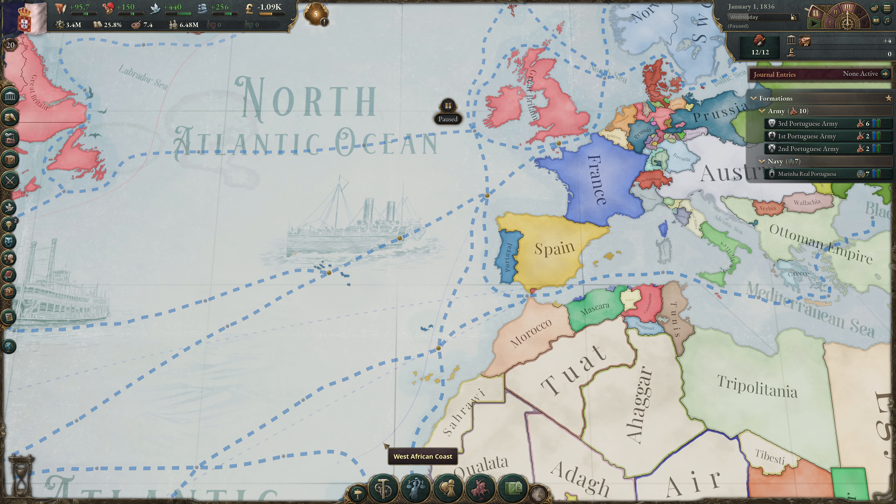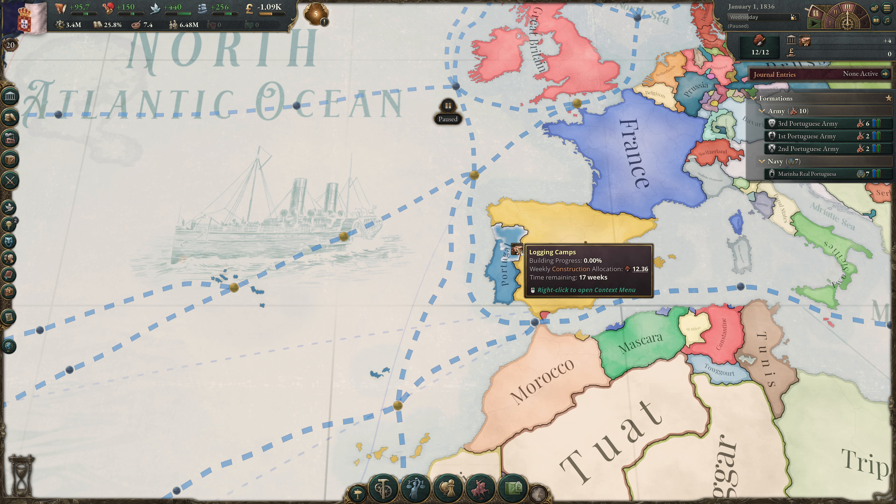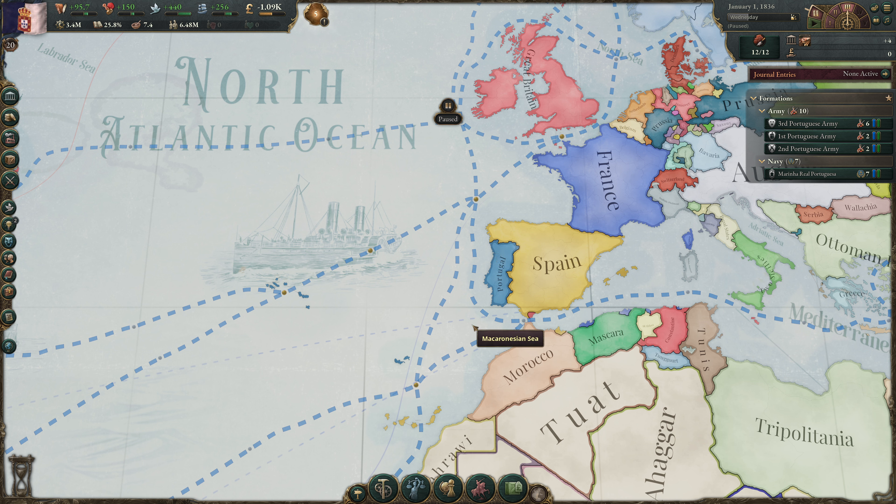Hello everyone, welcome back to episode 3 of our Let's Learn series for Victoria 3, where we are playing as Portugal — a minor power that rightfully deserves to be a major or even a great power one day. This is a slow playthrough going over each mechanic in detail, focusing on the two major game loops: economy and politics, and how every decision traces through changes in our country.